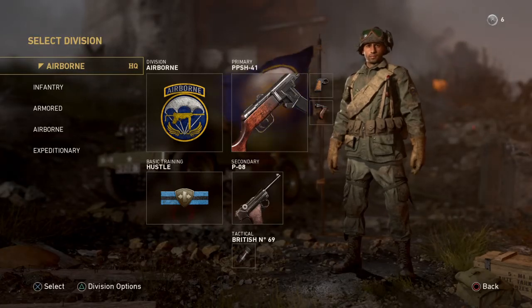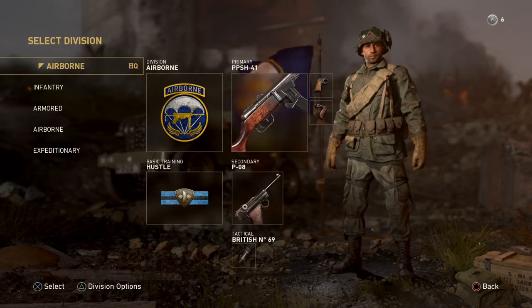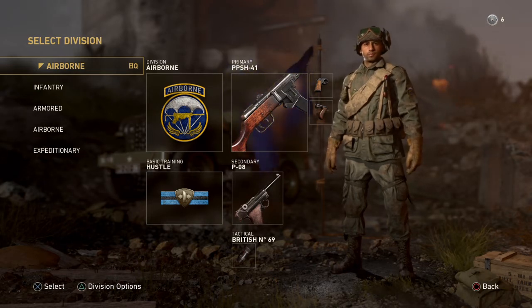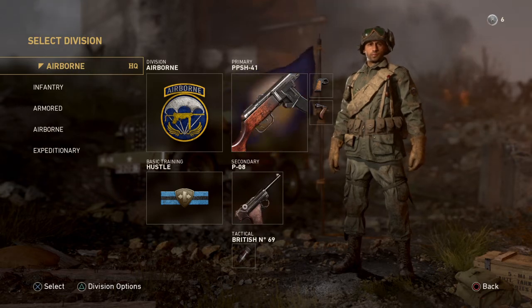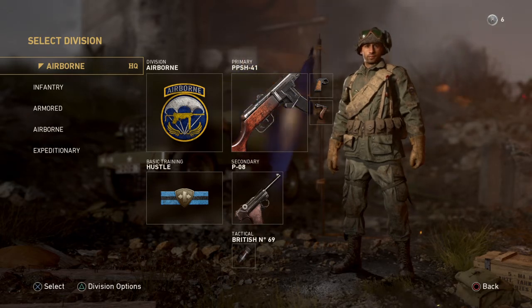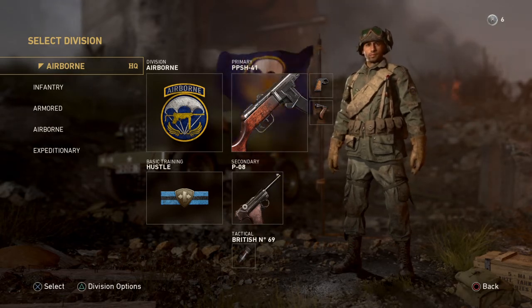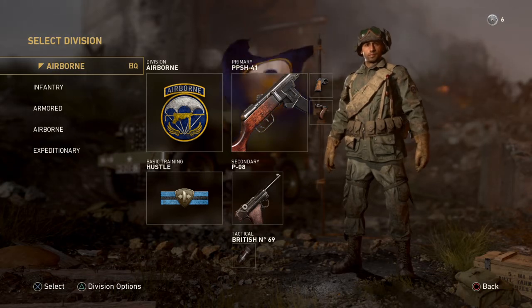Hey guys, Executor here, bringing you this gun guide video for Call of Duty WWII. This time we're looking at the PPSH-41. This is a submachine gun — one of the earlier submachine guns you will unlock in the game. I'm going to talk about the attachments, compare it to the other submachine guns, and talk about what play styles and classes you can set up with this gun. So let's get into it.